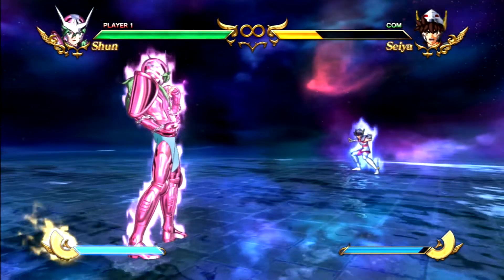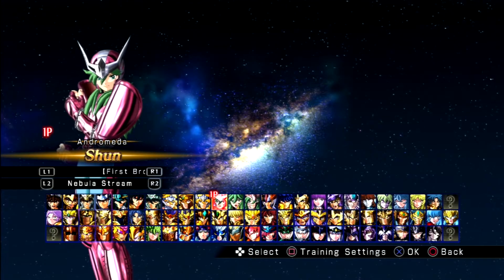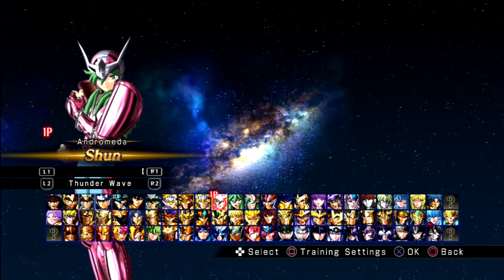If you want to use it, go crazy. Don't use Nebula Stream and Nebula Storm — they're not good Big Bang Attacks. The only ones you can do anytime hitting are Nebula Chain, and Thunder Wave where you have to be against the wall and do that combo I showed you.